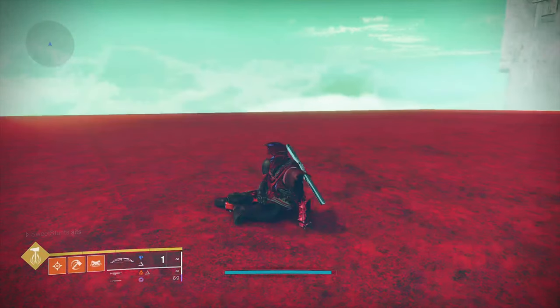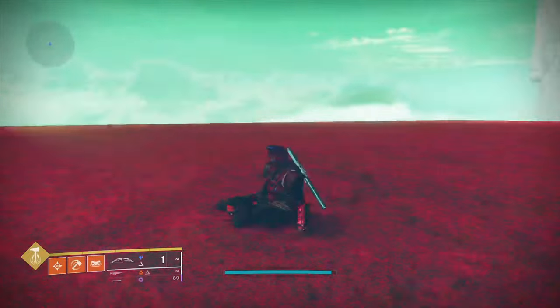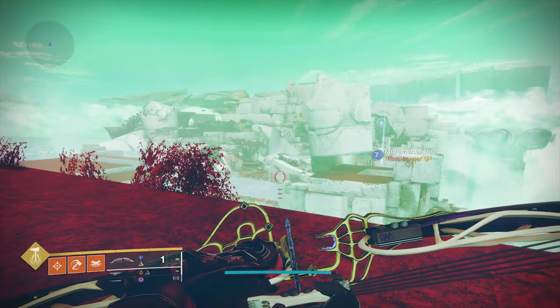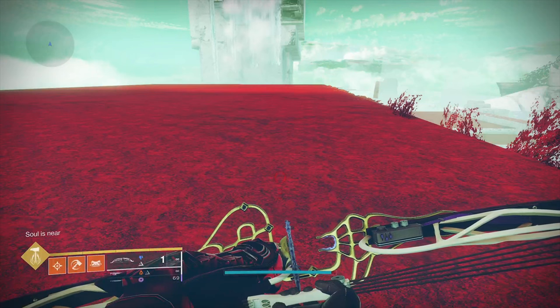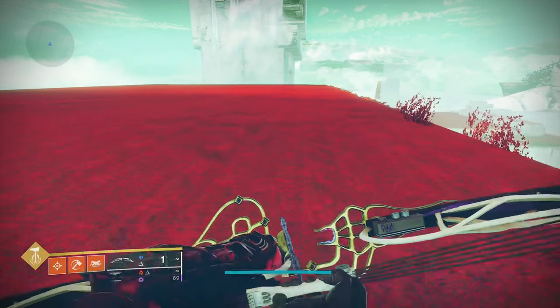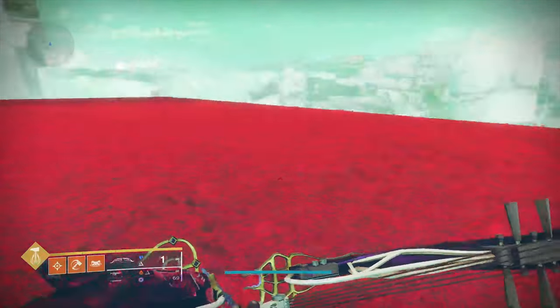Hello everybody, welcome. In today's video I'll be teaching you how to sword fly. Sword flying is a mechanic in Destiny 2 that allows you to go long distances using a sword instead of a sparrow, because some places you can't summon your sparrow, so you'll need this skill in situations like the video I recently posted about going out of bounds on the Treasure Hoard.